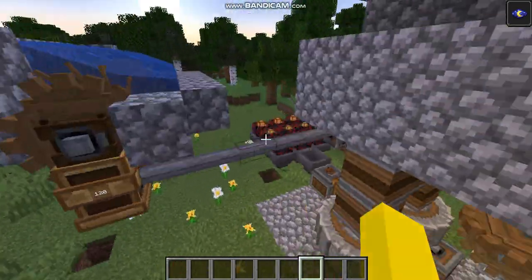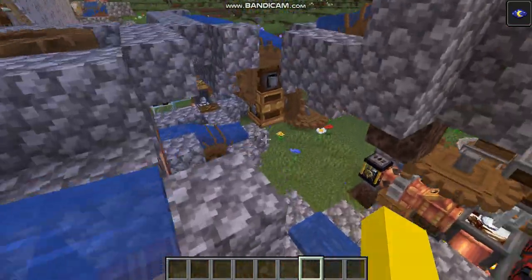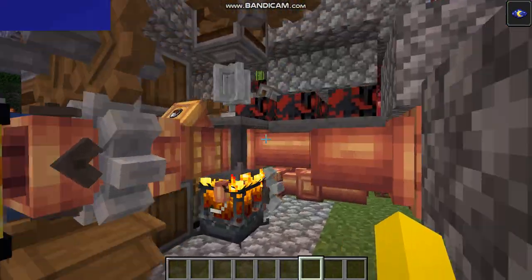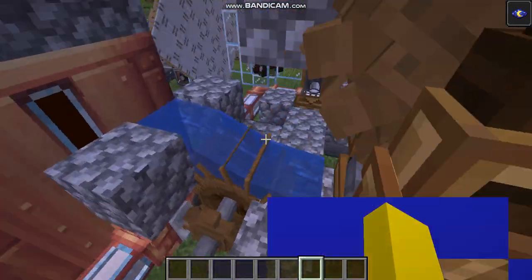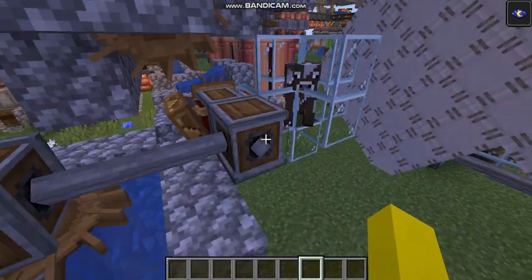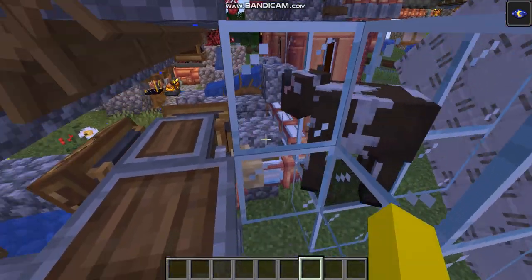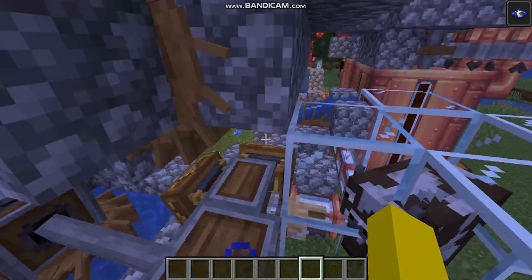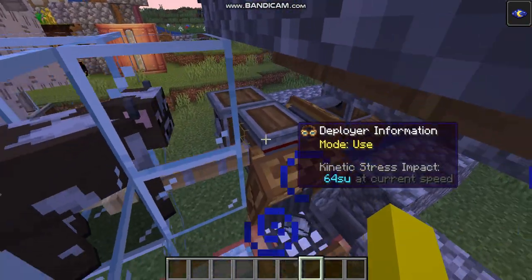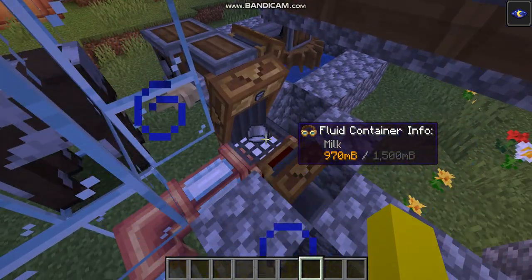Let's start with milk. We have a deployer, and if we run out of milk the deployer — if it has a bucket — will take it, milk the cow, and put the milk over here. We currently don't have enough space for another bucket though, so that's unfortunate.